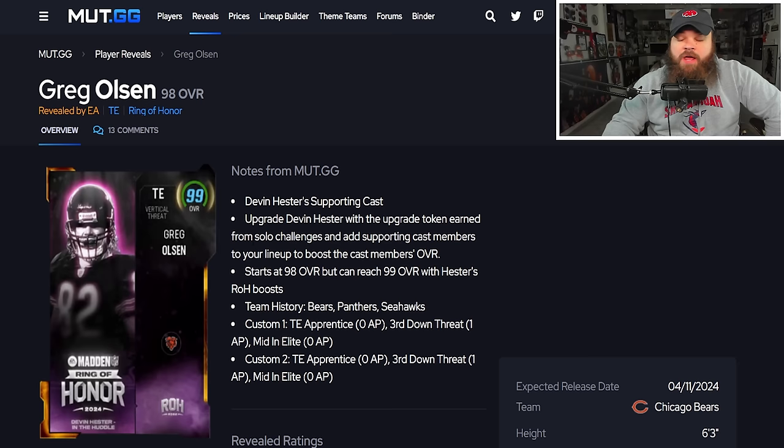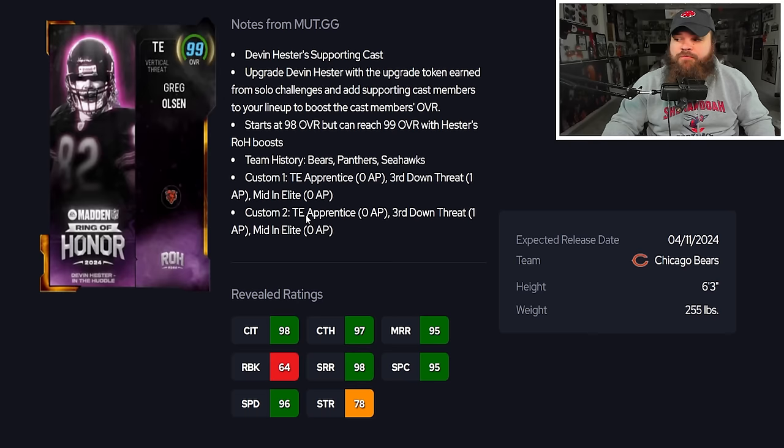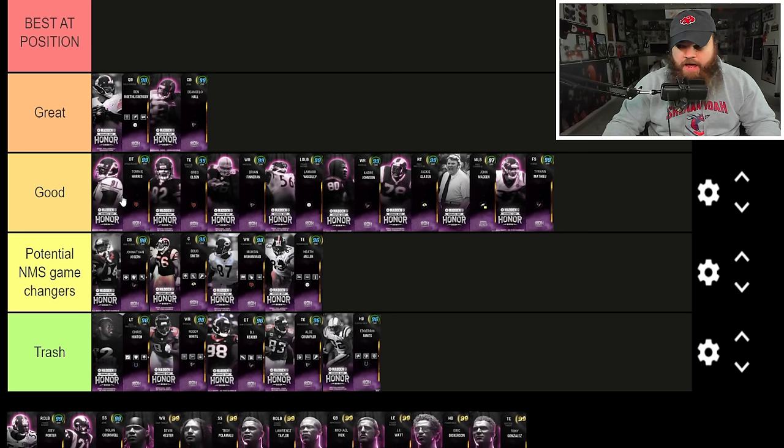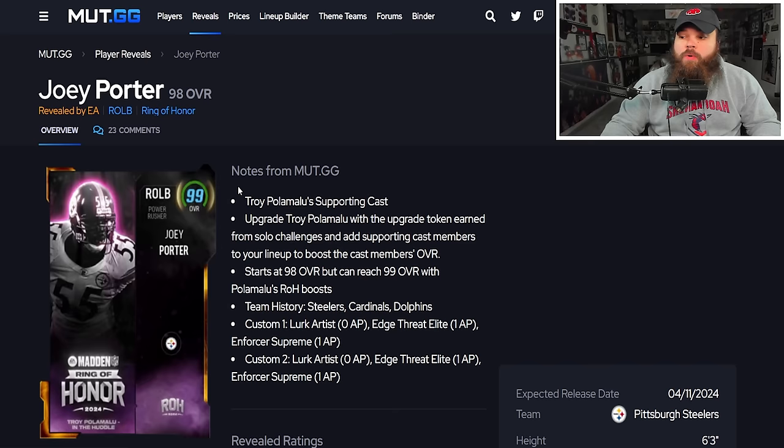Greg Olson is 6'3" with 96 speed, 90 short route, and 90 medium route running. His abilities include Tight End Apprentice and Mid and Elite both for zero AP. He can't juke crazy but that's a great ability stack for a tight end. He's a really good, runnable card in the game.